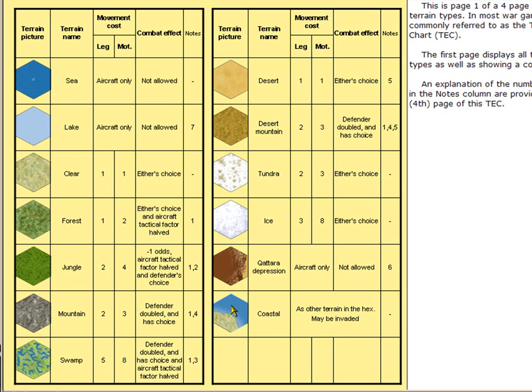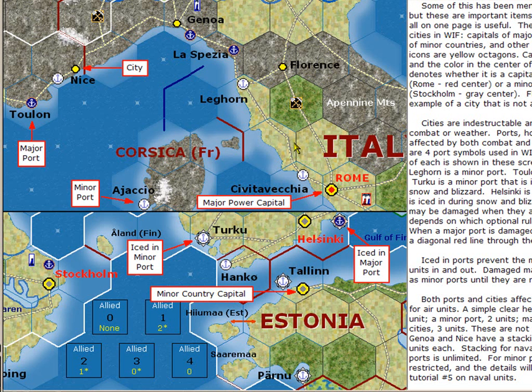Coastal hexes are those that are both blue and land — they have part ocean and part land. Turning to the icons within the hex, there's a city, major ports, minor ports, a major power capital (already mentioned), and a minor power capital. There are also iced-in ports: an iced-in minor port and an iced-in major port.